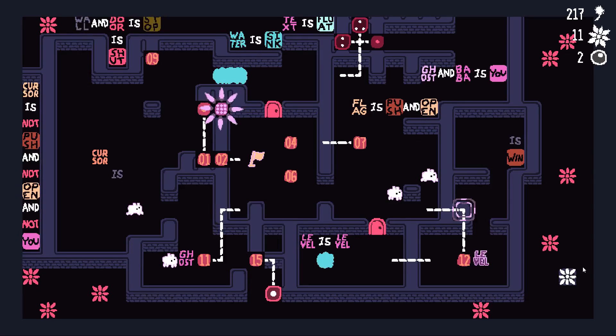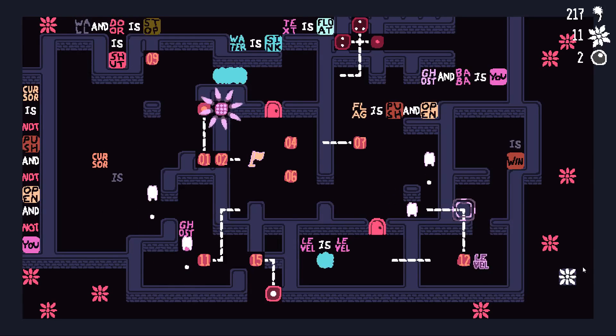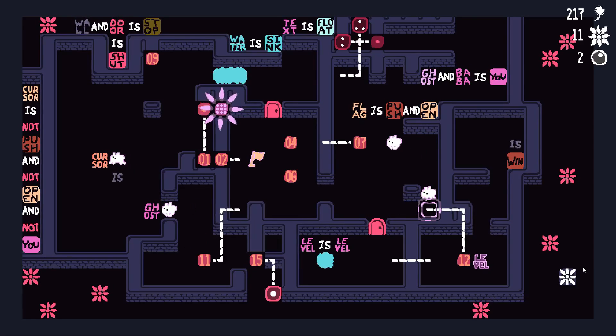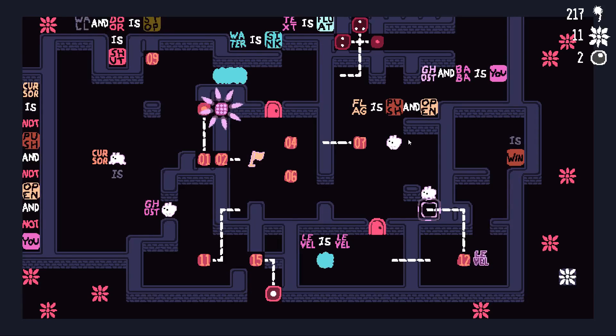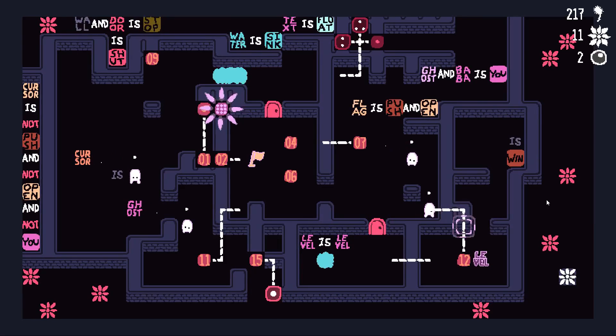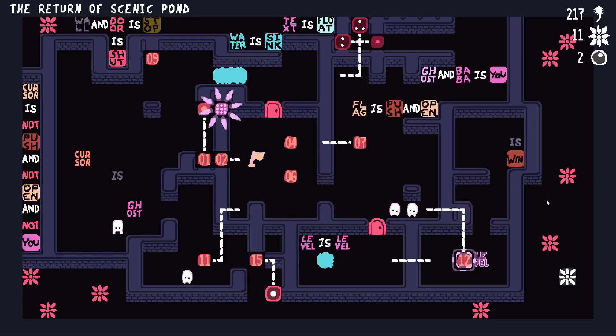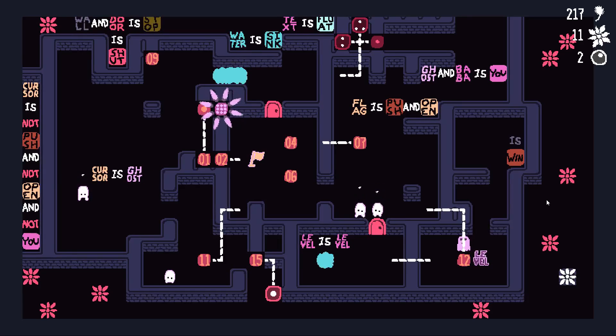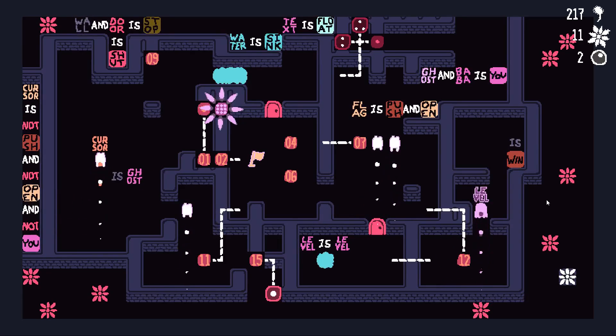I don't really like controlling too many things at once. I can do it, but it's uncomfortable. So it is quite trivial to do what I'm trying to do. Let's just ignore whatever chaos is going on over here — just ditch one of these dudes. And cursor is ghost. There we go, I have a ghost. It is me. It can push the level around.